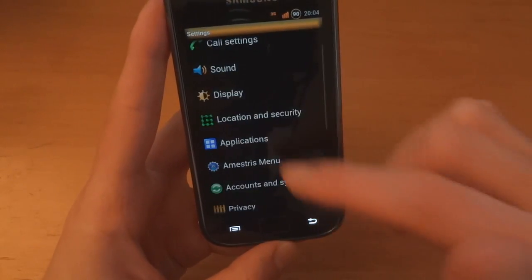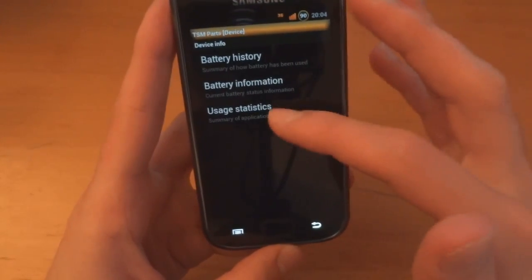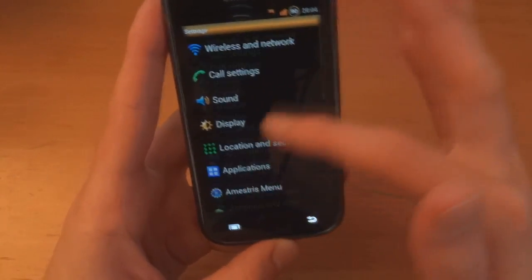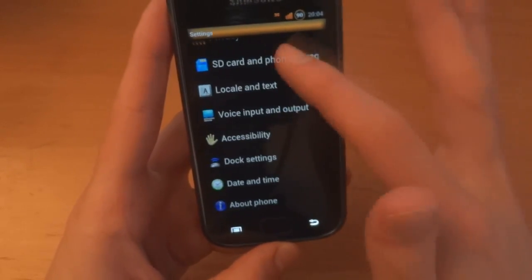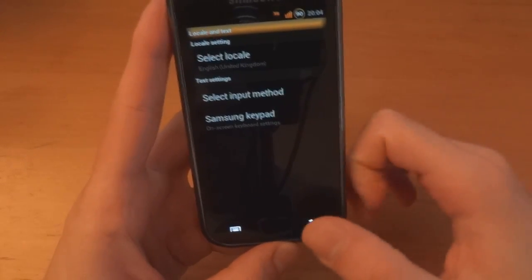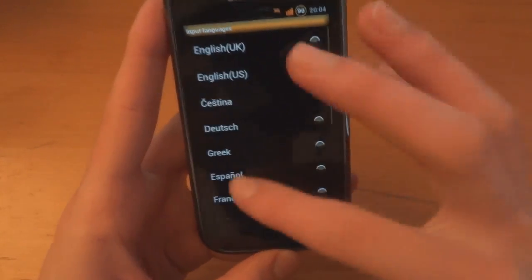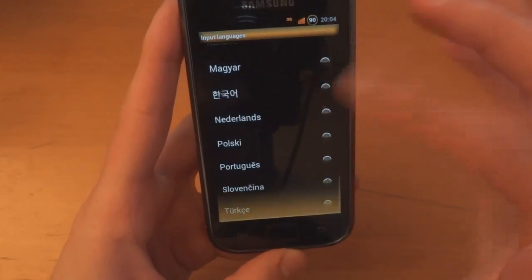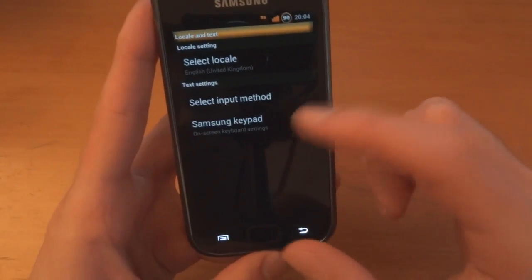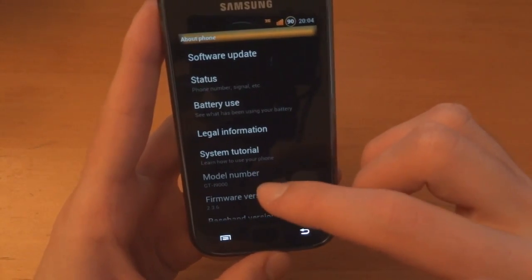And device info, battery usage statistics — that's not going to be anything special. The rest looks pretty much normal. Let's go to locale and text to see what's included. We've got Samsung keypad which is included, and there's quite an array of languages. You can download extras from the opening post on XDA. There is also Swipe, which can be included — so that's pretty cool.